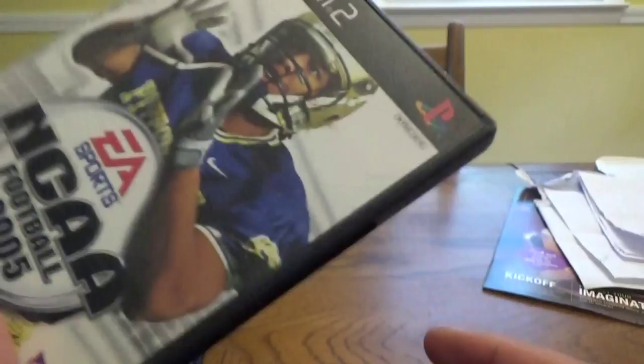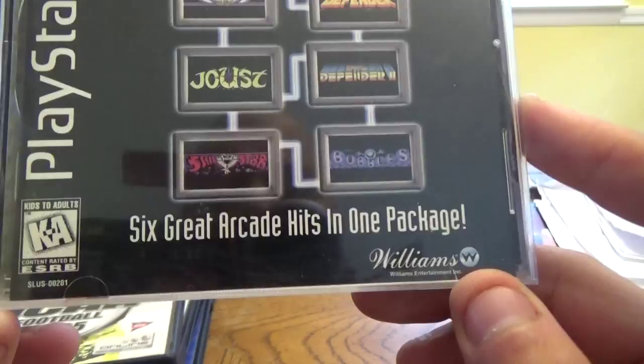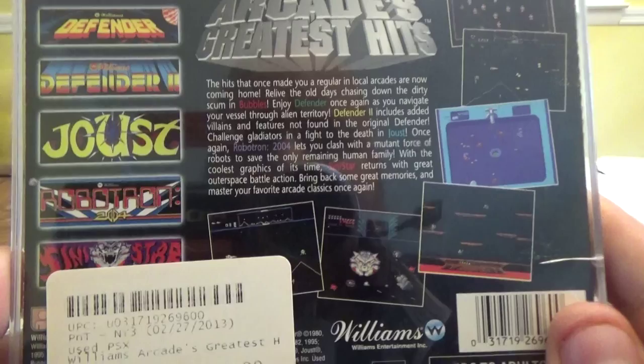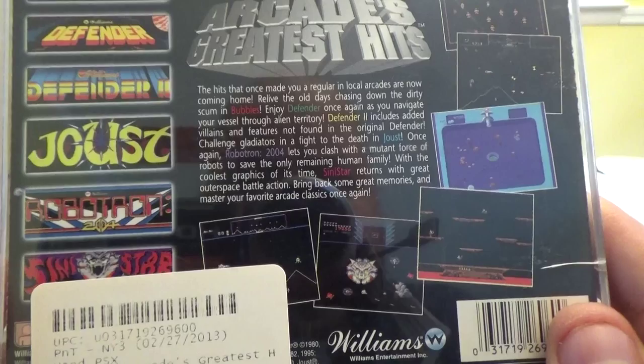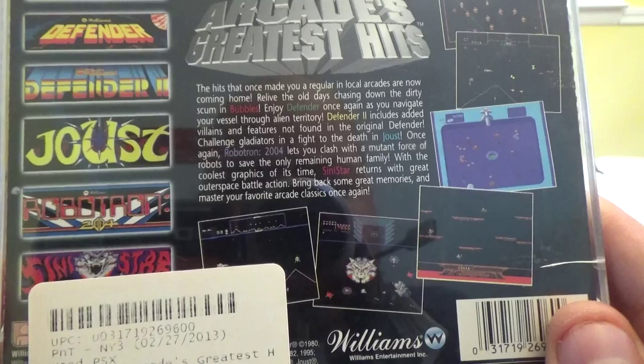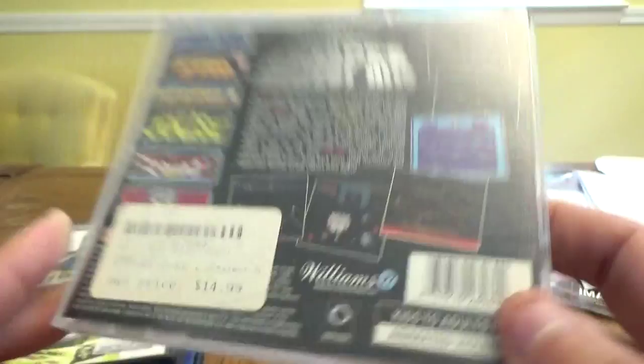Next up for the PS1, for $14.99, I was able to get Williams Arcade's Greatest Hits — six great arcade hits in one package. The hits that once made you a regular at local arcades are now coming home. Relive chasing down the dirty scum in Bubbles, enjoy Defender navigating your vessel through alien territory, Defender 2 with added villains, Joust with gladiators fighting to the death, Robotron 2084 clashing with mutant robots to save the last human family, and Sinistar with great outer space battle action. Bring back some great memories.